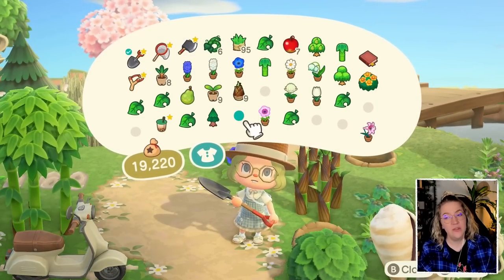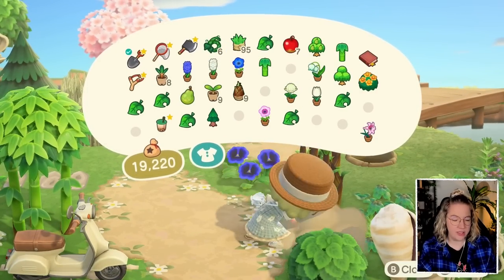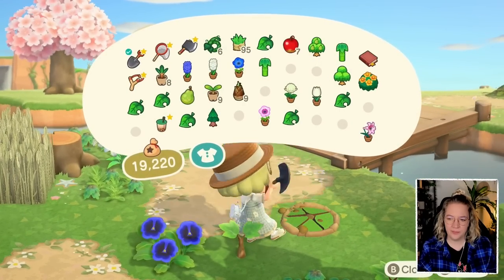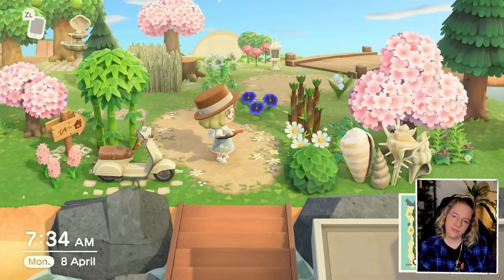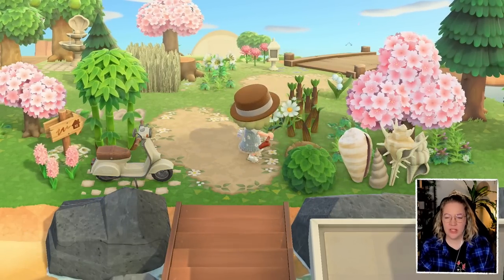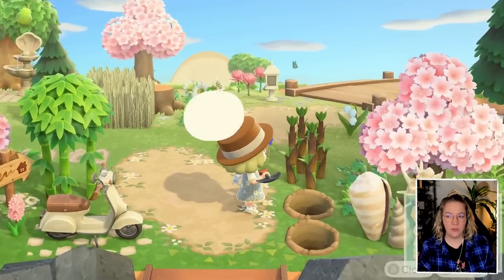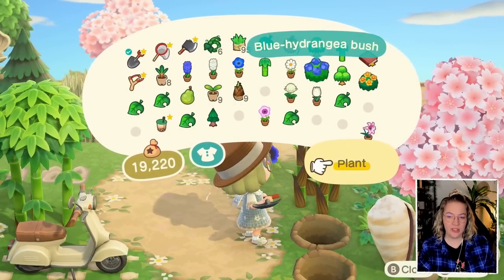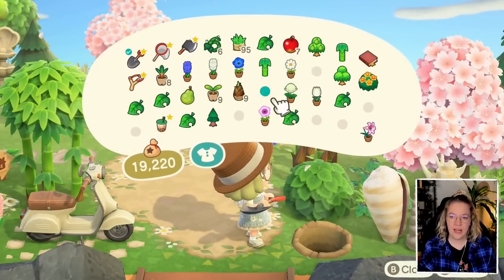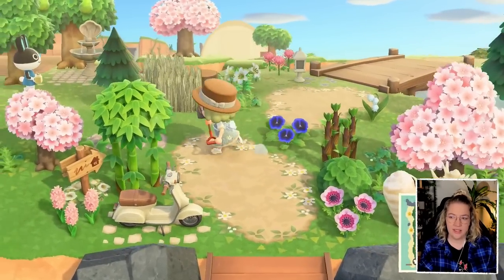I need something a bit more covering. I've got a hyacinth to the left. I haven't used the tulip yet, or the cosmo could be here - that might be kind of cute. Let's try that, and then maybe this can be the lily of the valley. Once again I'm not sold. I want to try switching - this is why it takes me so long to decorate islands. I overthink everything I do.